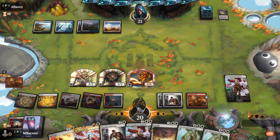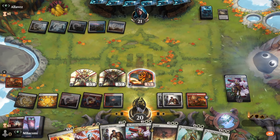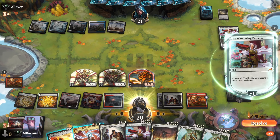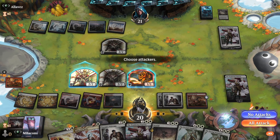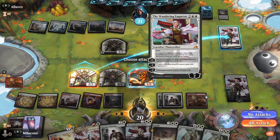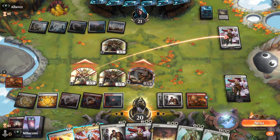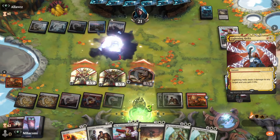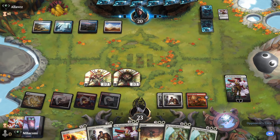Forge token. There's an Emperor jumping the gun. Opponent creates a token. We could just not attack but we're still attacking. Let's send in the Samurai at their Wanderer and Lightning Helix their token. Take down their Wanderer. Forge token goes away.